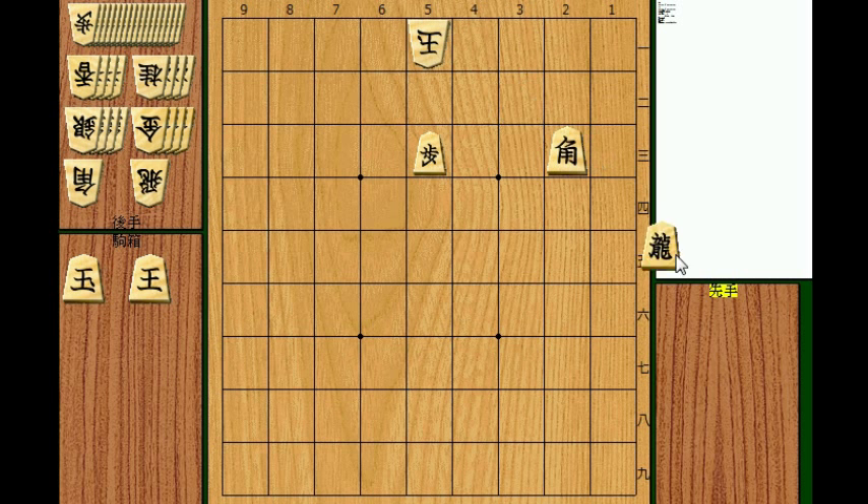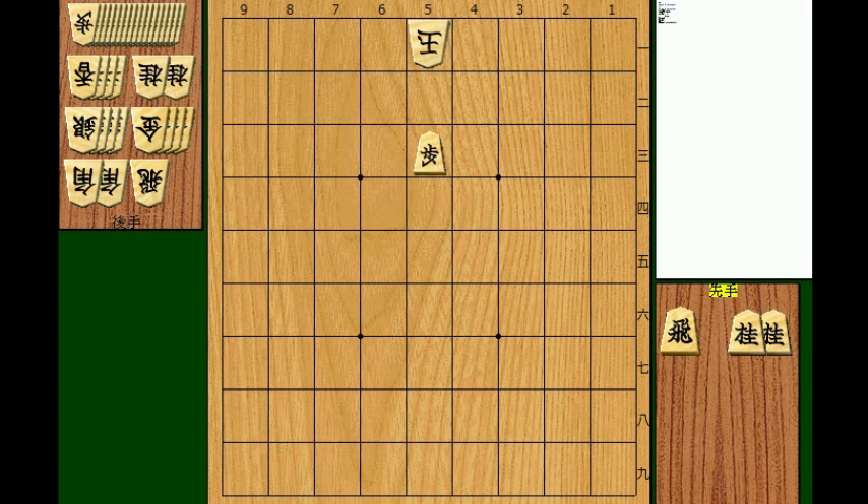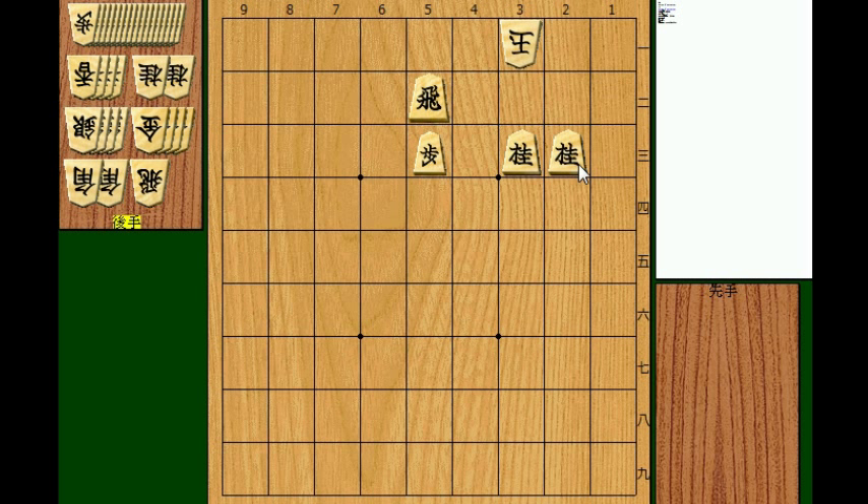How about a rook and two knights? Still, the first move is the same — rook to 5b. It might go king 4a, knight drop to 3c, king 3a, and checkmate. Mate in 5. Is it still easy?